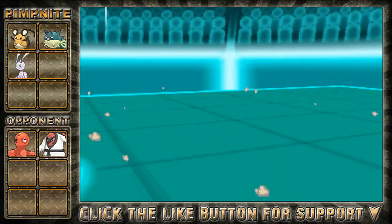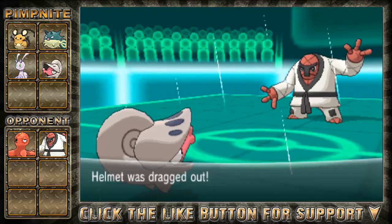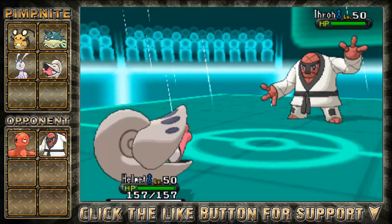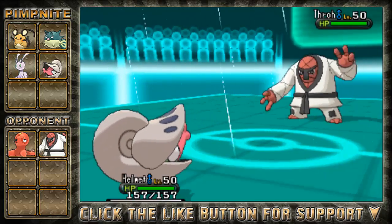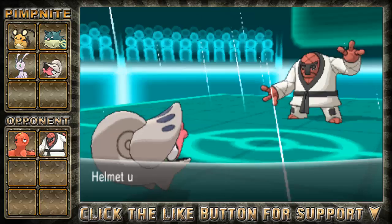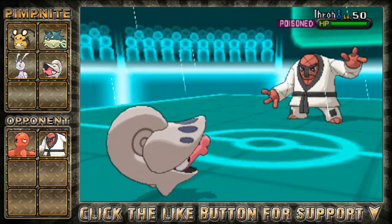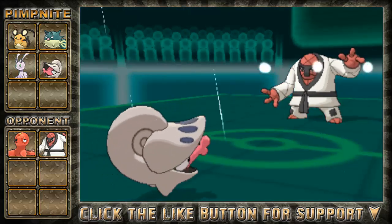Unfortunately I get critted there — my Slugma gets critted and that's not any good. Helmet comes out and was really, really good this battle — you'll possibly see why throughout the match. Now that Throh is just going to continue to set up Bulk Ups, and there's not a lot I can actually do to this thing. My best bet here is thinking I might as well just go for Toxic. I need to scope out if it's got Rest or Sleep Talk — if it does, I'm going to be in major trouble.